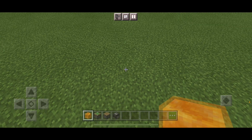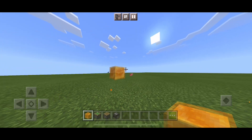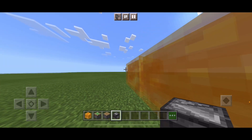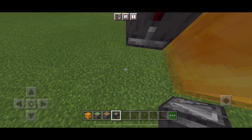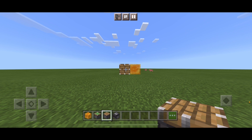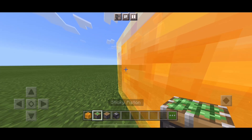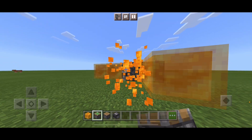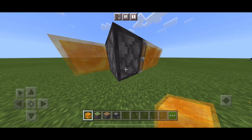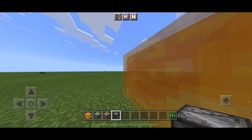So let's get to it. You're going to build like that. Break that block and put the observer here facing into the piston. Put the piston facing into the slime block. Break it off and build it like that, then somehow make the observer face this way.